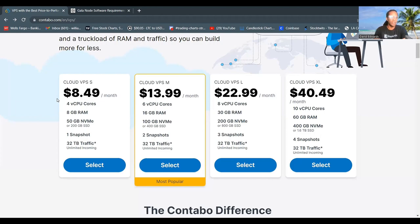With this server from Contabo, you can get 4 computer cores, 8GB of RAM, 200GB of SSD, 1 snapshot, and 32TB traffic. This is more than double the requirements you need to host your Gala node. Also, Contabo has very good uptime, so you're in good shape hosting your Gala node on this server.